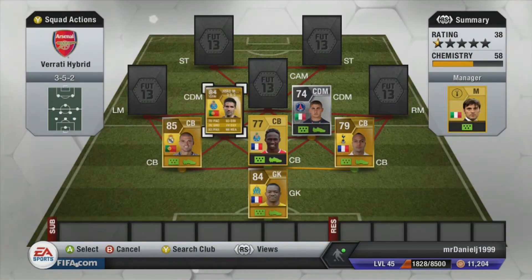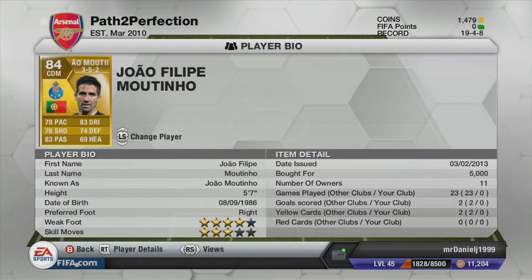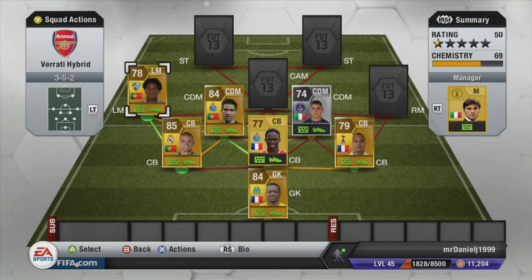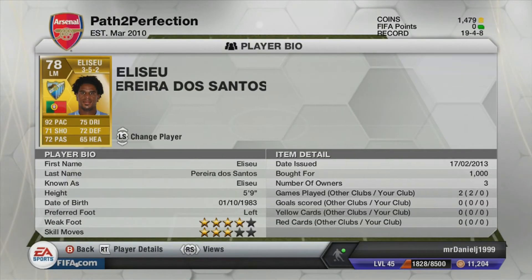On to our second center defensive midfielder, we do have Jean Martino. He doesn't link up with many players yet — he links up with Pepe and Mangala. Our left midfielder links up with him too, and it is Elisu, the really pacey player from Malaga. He links up with Martino and Pepe.